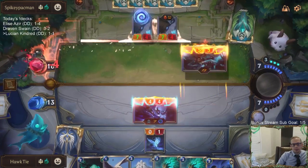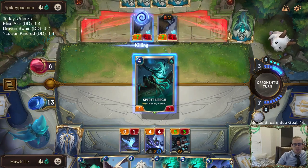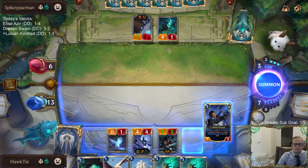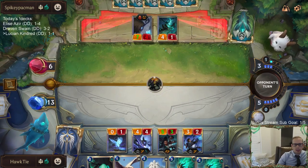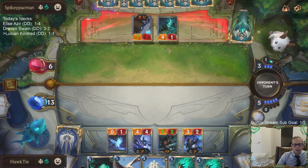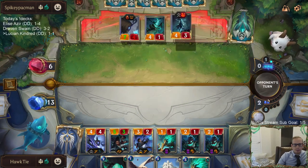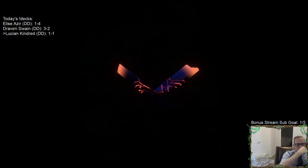I'd like to play Lucian or Caretaker first, but this feels like the best play. We have to slay the units with the mark — things with the mark can't just die. We're going to slay the ephemeral so that four things die and Lucian levels up right here.